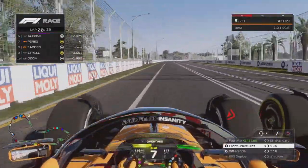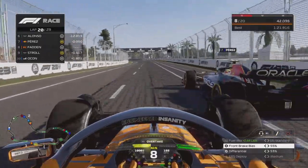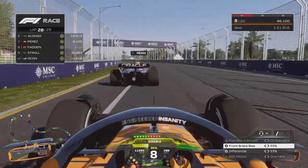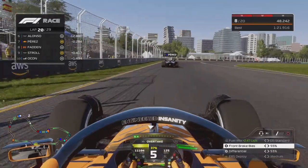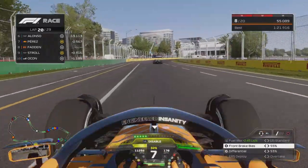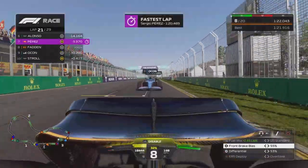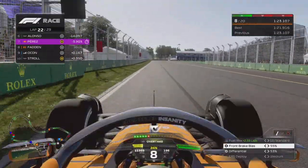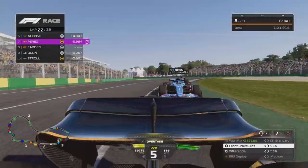Now we're having to fight Sergio Perez — I don't want to fight him, but he's trying to get around us. We lost some time from this battle and aren't in the DRS. Stroll's got the DRS, and me and Perez were side by side through that corner so no one really got DRS. Perez is gone, and it's going to be hard to stay with him because the tires have fallen off so much. Ocon gets around Stroll — Ocon's on the hard tire, Stroll's mediums have fallen off. Now the battle is between me and the Alpine.